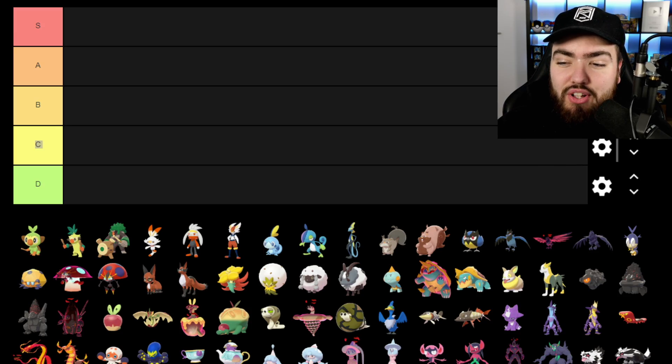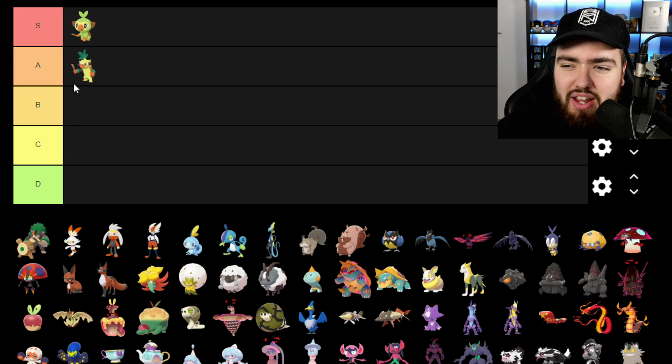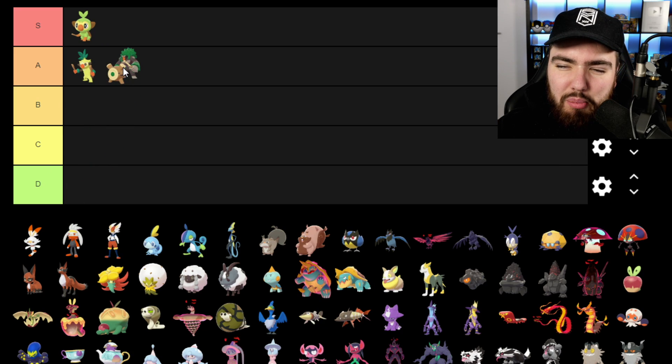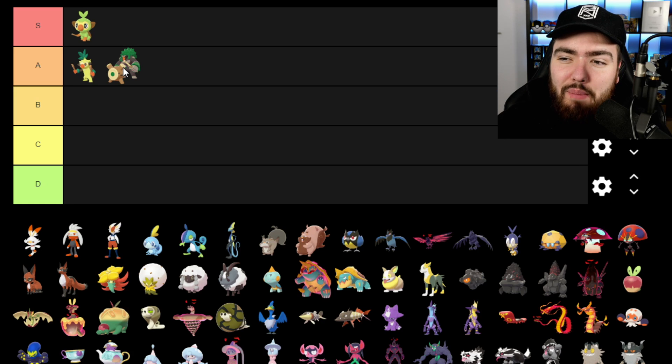So with that, let's get into this one. Starting with Grookey — personally I'm going to put him in the S tier. If you guys watched my Sword playthrough, you'll know I chose Grookey as my starter and I really enjoy his entire evolutionary line. Swacky, however, I'm going to put in A because I don't think he deserves to be in S tier. I'm also going to do the same with Rillaboom — I do love Rillaboom, but he's not quite S tier compared to Grookey.